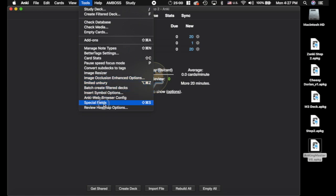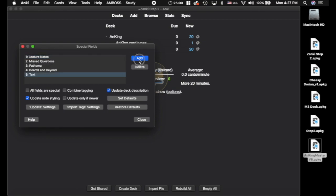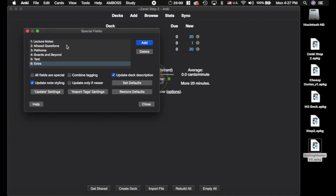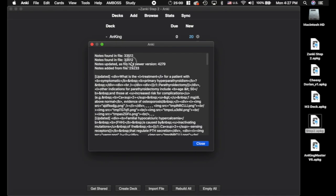Now we're going to go to Tools, Special Fields. Set this up as you want — if you want to protect your text and extra fields because you've been putting stuff in those fields, that's great. Then you're going to want to update settings and import the Step 2 deck. And just like that, it should update everything and you should be good to go. It's really simple going from Zanki Step 2. It's going to import quite a few cards though — you're going to get a lot of the Dorian cards. This deck actually has Step 1 in it as well. We updated all the cards and added a bunch. So that is really all there is to it.